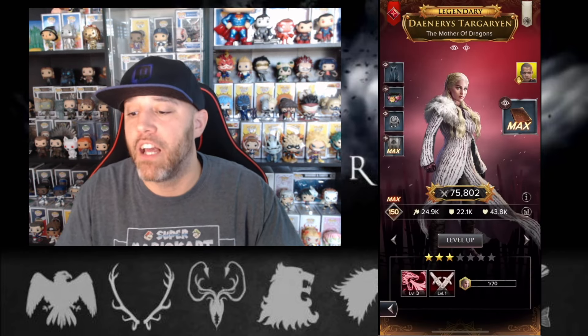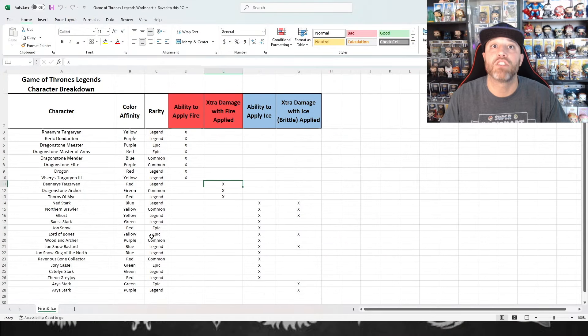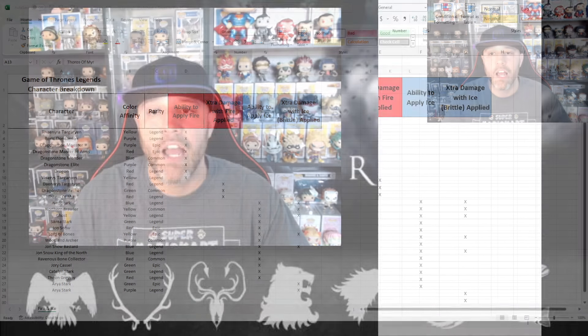Now let's take a look at another character that can do extra damage with fire. There are two legendaries and one common — currently no epic character can do extra damage based on how much fire the enemy has. So if we look at Thoros, I'm going to pull him up on my phone — I do not have Thoros in my active squad at the moment, so let me find him. There he is, let's switch back our view.